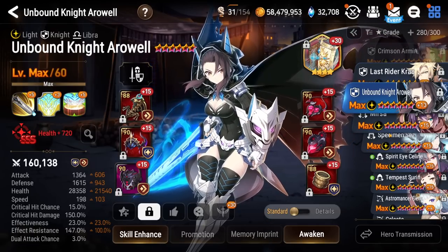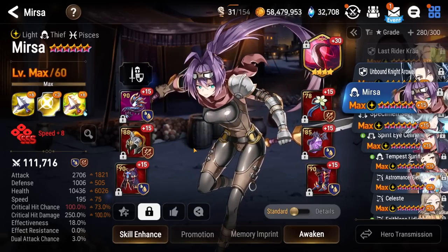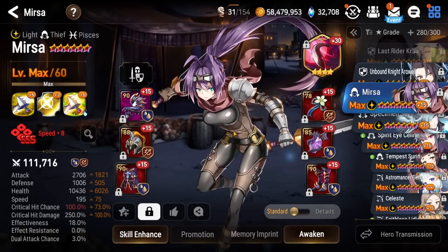Next up, we have Mursa. I never use her — I don't really know what she's here for. She should be on Moonlight Dreamblade.